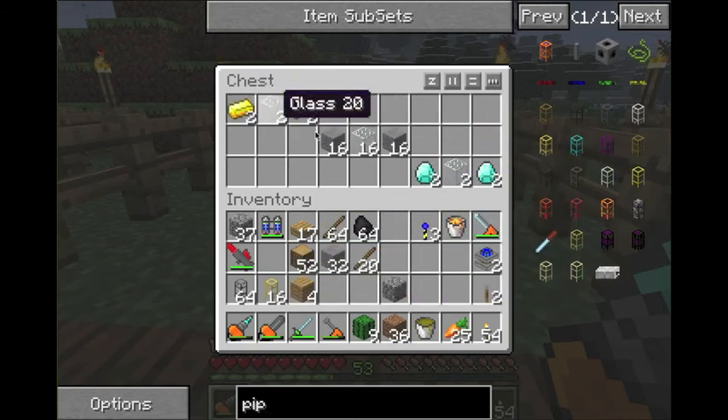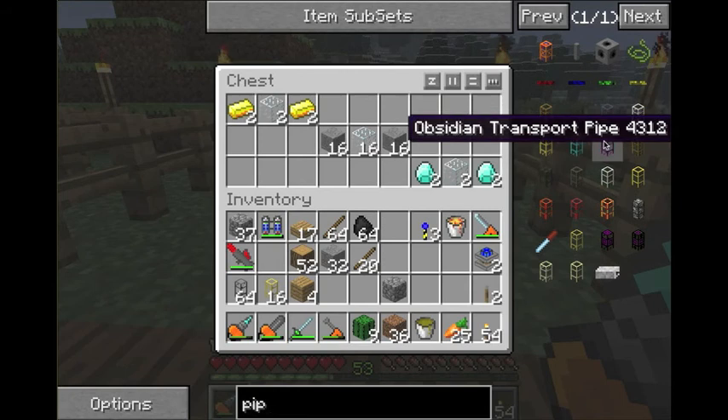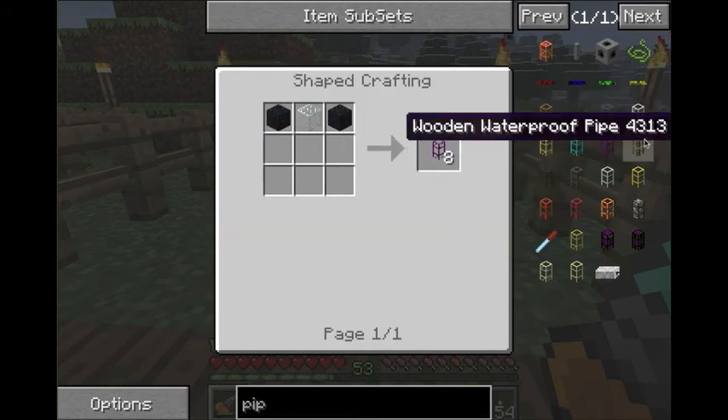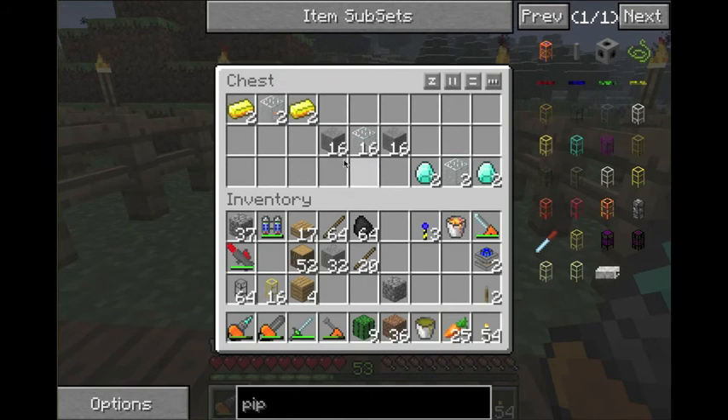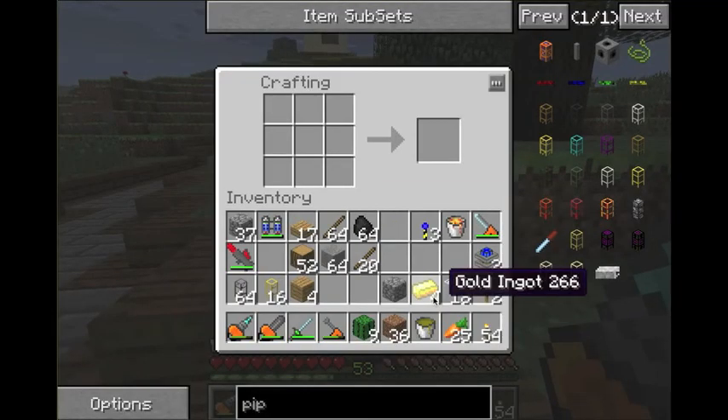All the pipes are the same recipe, just different materials. So you either take wood, cobble, stone, iron, gold, diamond, or obsidian — and you put them around glass. So they're pretty simple to make. We'll make a few extra of these. Each recipe makes eight.